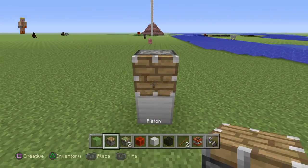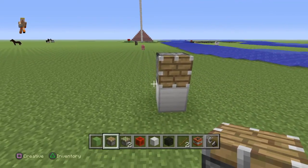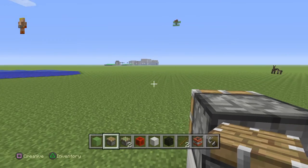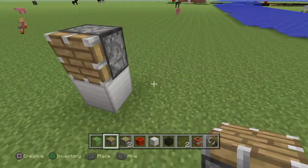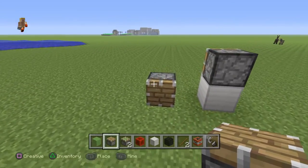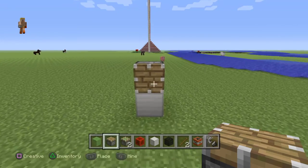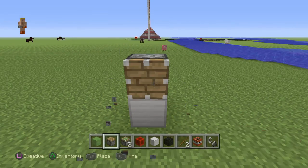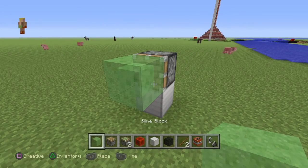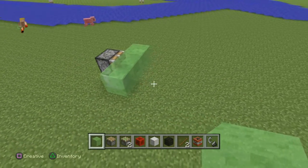Get a piston, a regular piston. Put it there facing this way - whatever direction you want to go. I want mine to go this way so I'll put my piston that way. If I wanted mine to go the other way, I would put my piston towards me going that way.